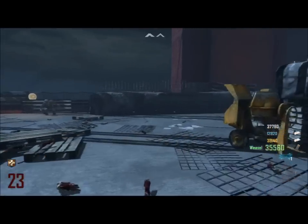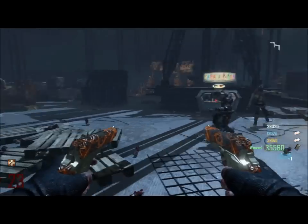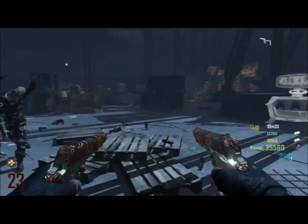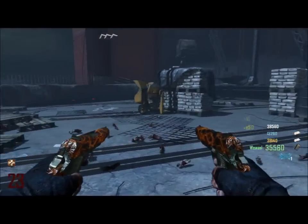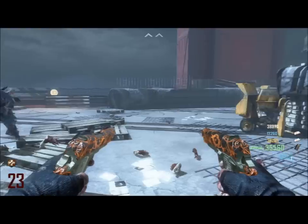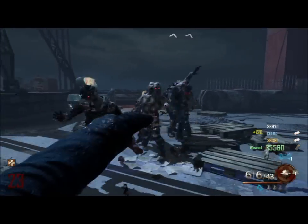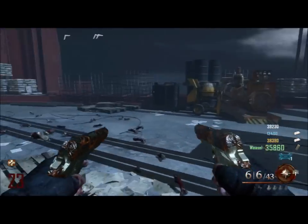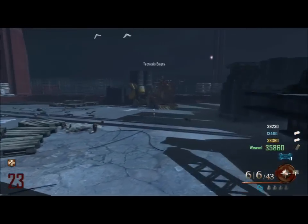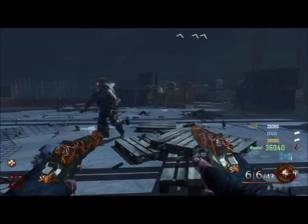That spoon is a temporary melee weapon — it's as strong as the galvanized knuckles, but I'll get into that later. Then with the spoon, go upstairs to the bathtub sitting alone by itself, hold square, and it will take your spoon and start stirring in the bathtub. You have to wait about one round. The next round, go back to that bathtub, hold square, and a hand will come out with a golden spork. Hold square again and you receive the golden spork.